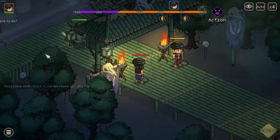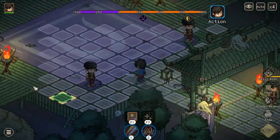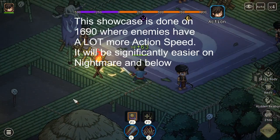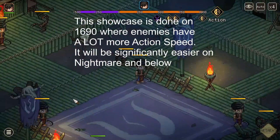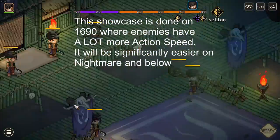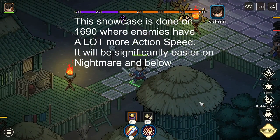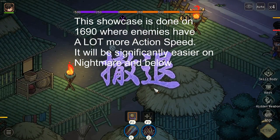Our goal is to simply retreat. We do not want to attack them, but simply retreat. Now everyone sadly gets an action like that, so it may take a bit longer. And as you can see, I can now retreat from battle.